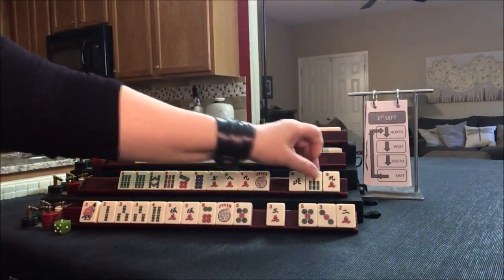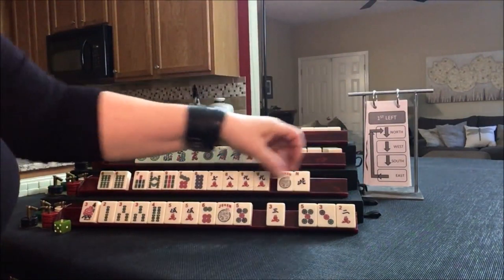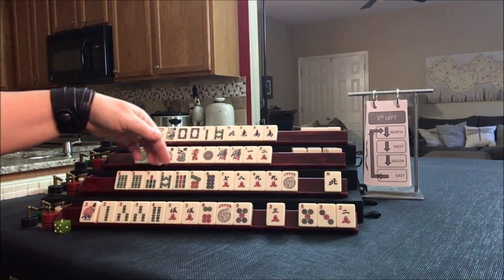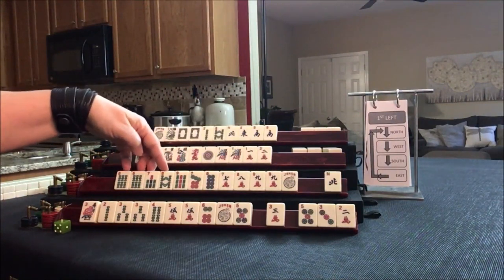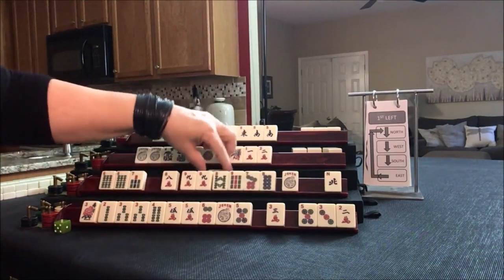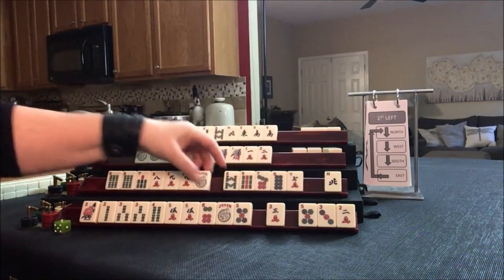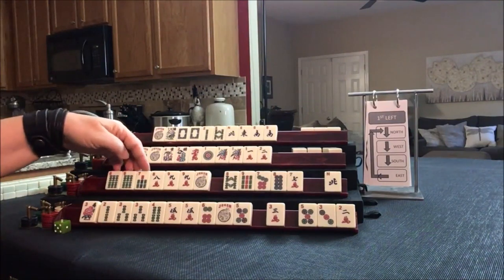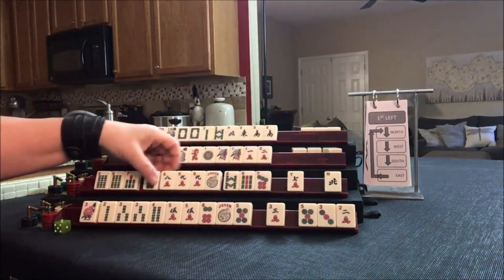We got a 7 and a 9. We'll pass the north. Now we have to decide — we have 8, 9 and 6, 7, 8, 9. That would leverage both multiples. Or we could do 5, 6, 7, 8, 9. Just use a process of elimination to figure out what you can do.